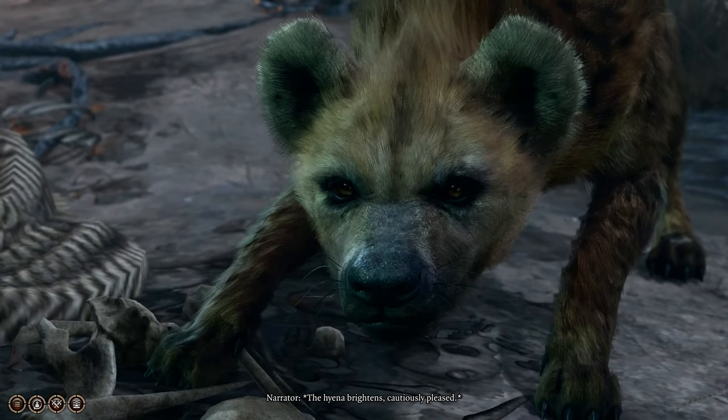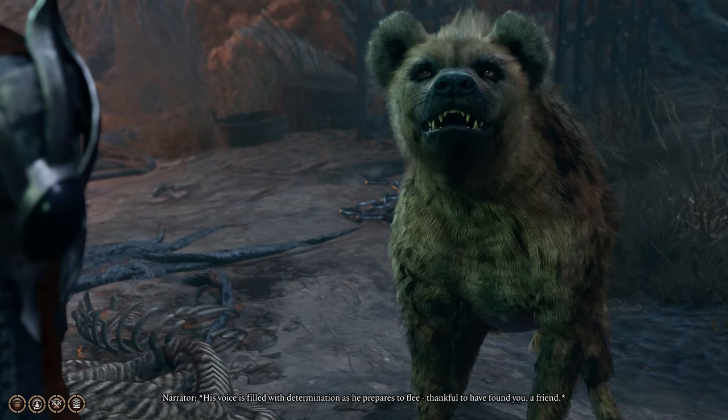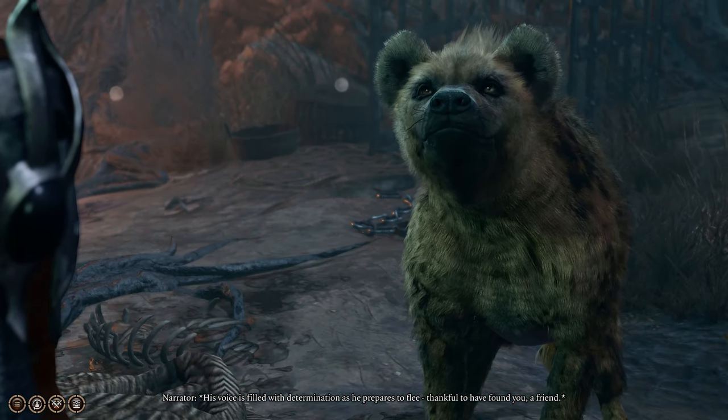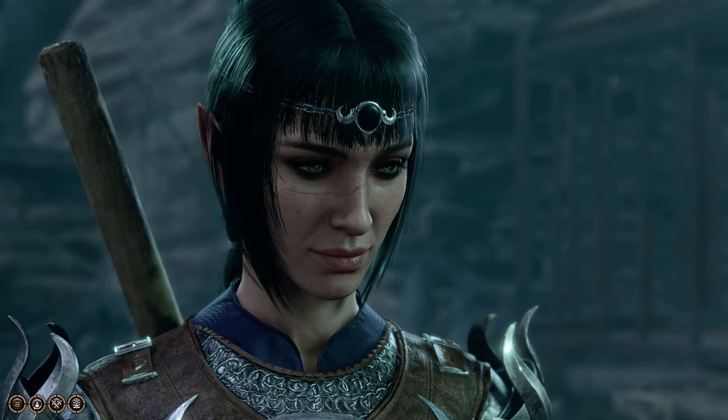Then you can interact with the hyena and persuade it to leave. You'll need to pass an ability check or two depending on if you have Speak With Animals, but you can convince the hyena to leave the goblins, and if he does, you'll end up saving his life.